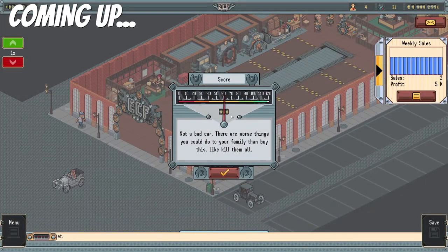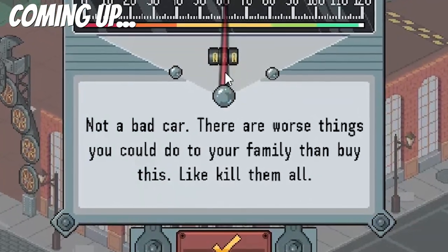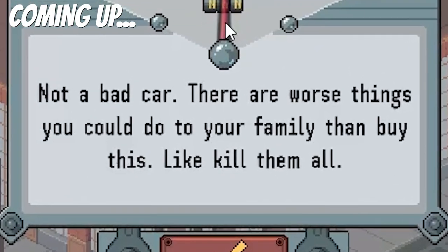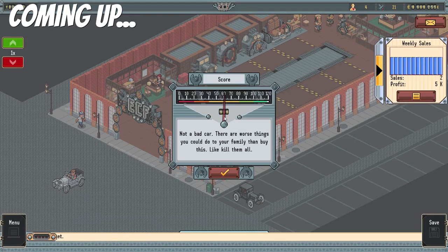Here comes our new car. Oh, 60 - that is right in the middle. That's three points better than our other one. So it says 'not a bad car. There are worse things you could do to your family than buy this - like kill them all.' Okay, well, that's kind of wrong, but okay fine.